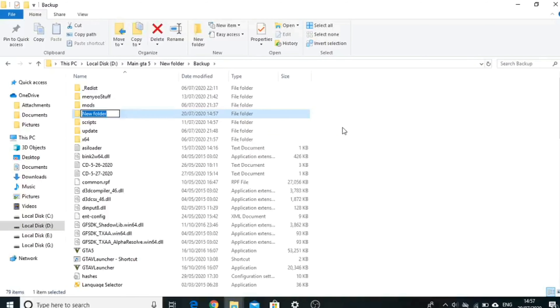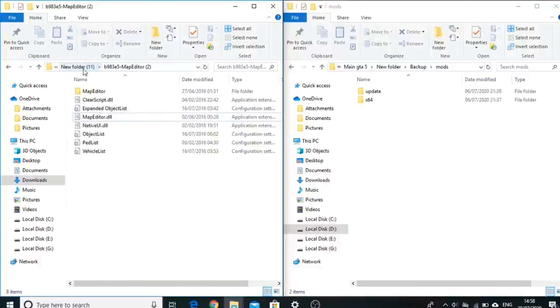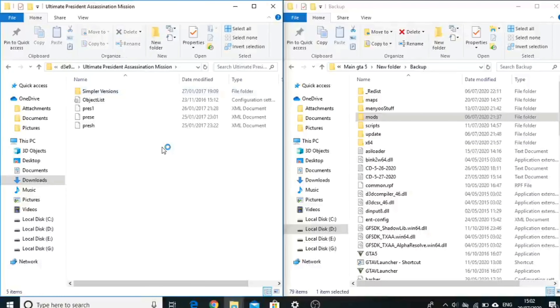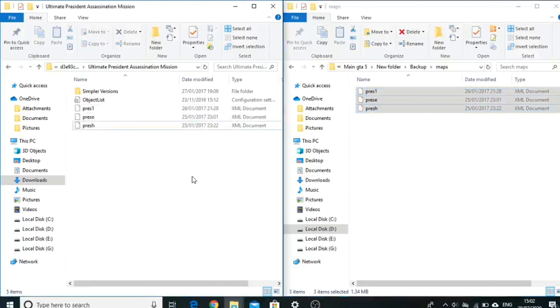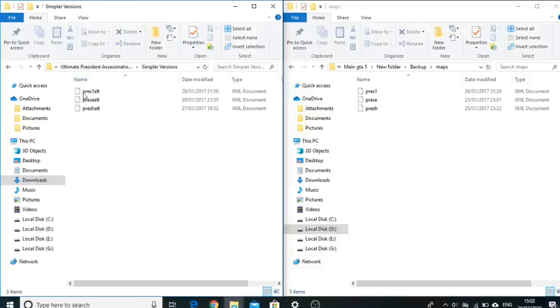Now go into your GTA 5 main folder and create a new folder, name it 'maps'. Open that maps folder, then go back and open the Ultimate President Assassination folder. Copy these three files into the maps folder. If your game crashes while loading these three files, you may use the simple versions which have fewer vehicles and props so that the game does not lag.